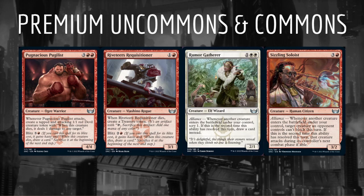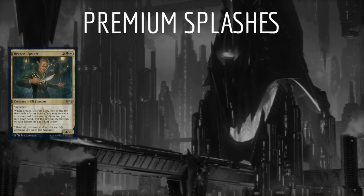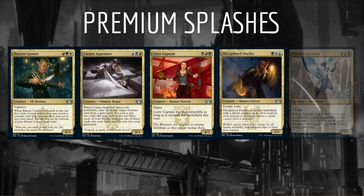From here we are looking to navigate into one of the allied color pairs: white-blue, blue-black, black-red, red-green, or green-white. Based on which color pairs we think we may end up in, we can start to speculate on three color uncommons we may wish to splash. These would include Brazen Upstart, Corpse Appraiser, Crew Captain, Disciplined Duelist, and Nimble Larsonist.